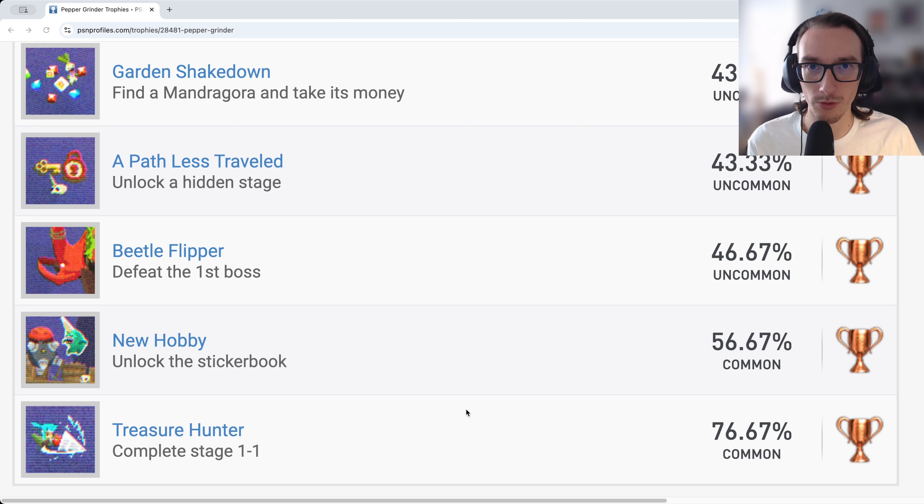There are four worlds in this game, each with a boss fight, and you also have to speed run the boss fights. It's a pretty short campaign — about four hours — and then you'll probably spend an hour or two on time trials depending on your skill. You may be looking at anywhere between six to eight hours for the platinum; it took me about six and a half hours.